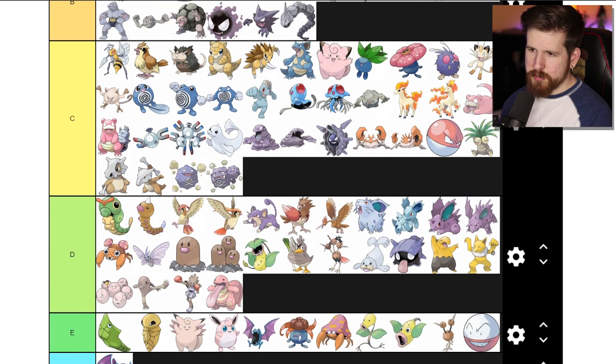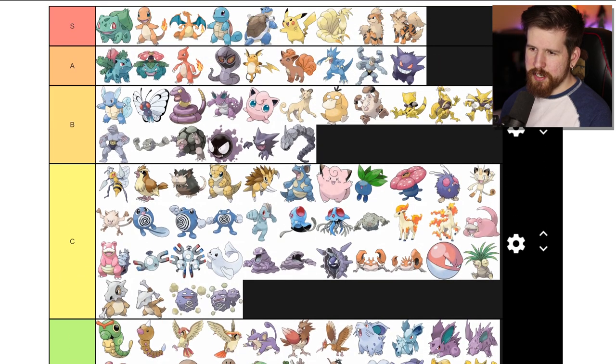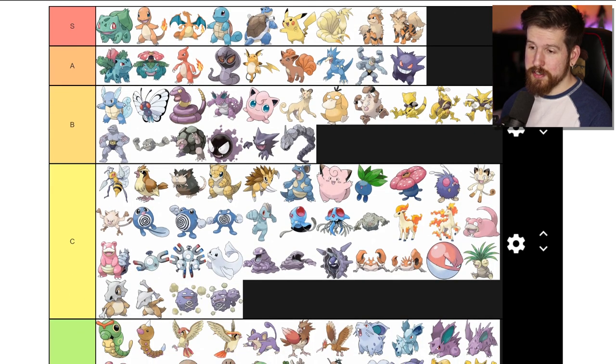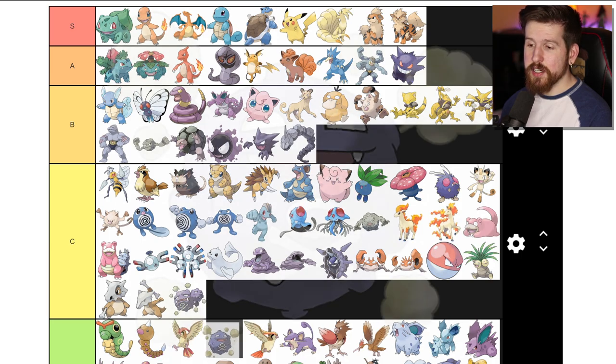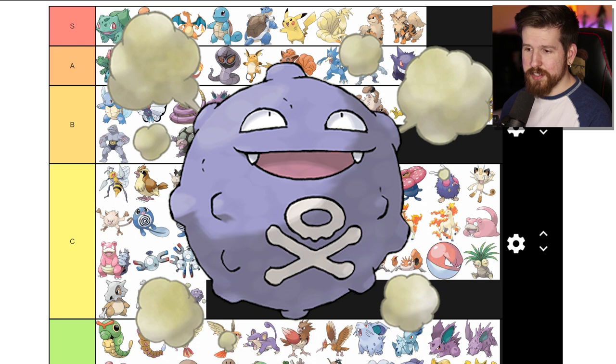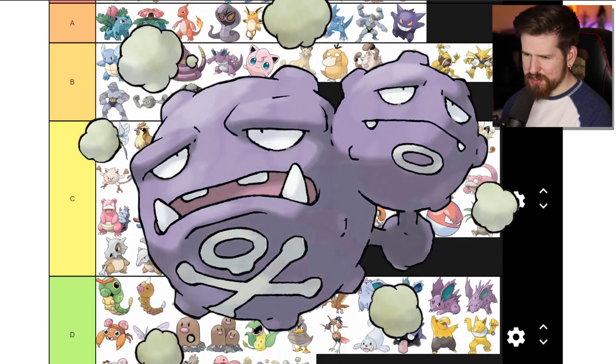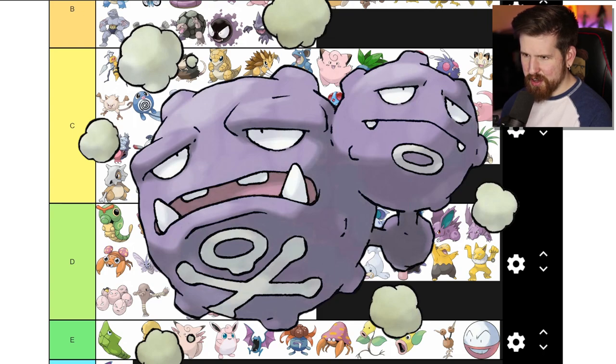Koffing and Weezing - James really got the short end of the stick with the Team Rocket Pokemon because Jesse got Ekans and Arbok. Koffing is like a planet with a bunch of craters on it, but then smoke comes out and it's poisonous smoke so he's purple. Weezing is two Koffings, they're sad now, and one's like a conjoined twin. There's also this like third thing off to the side which no one ever explains.